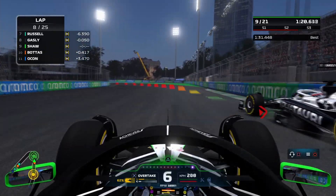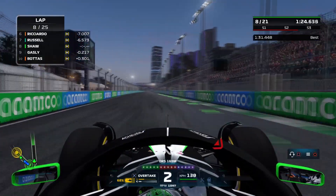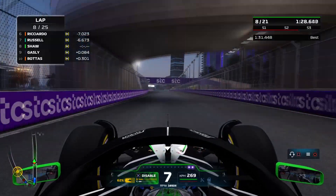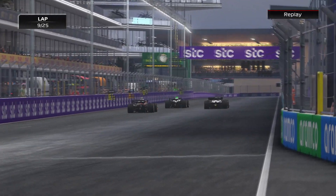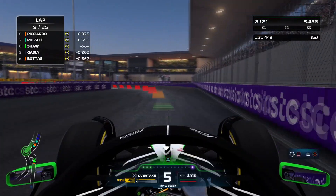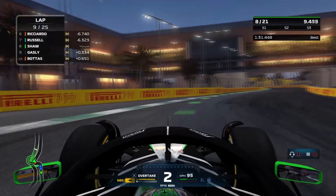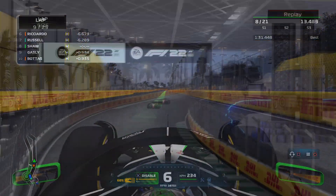We go late and switch to the inside like we did with Albon. Gasly locks up into the final hairpin and turns back in - a little bit of wheel-banging between the two of us - but we come out ahead. We've got DRS, he does not, and although our straight line speed doesn't seem amazing, Gasly manages to somewhat keep with us. We just about pull ahead into turn one, take the racing line, go through the chicane, and we're now up into P8. I think we're going to be fighting with Gasly and Bottas for a while.